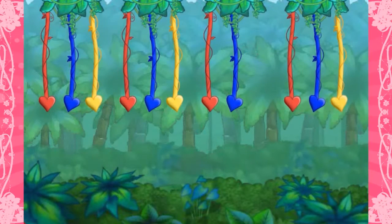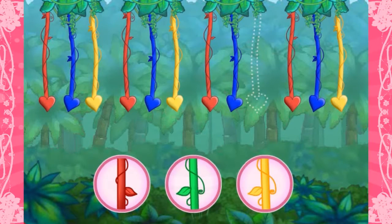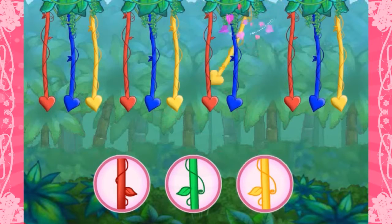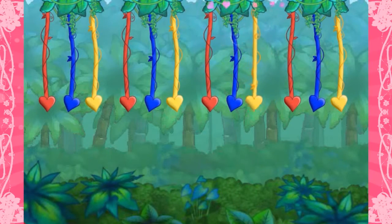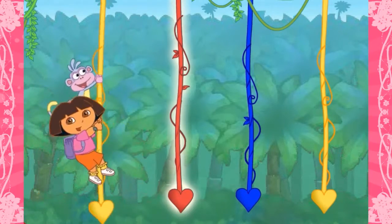That was a swinging good time! Great job! Here's the next pattern: Red! Blue! Yellow! Red! Blue! Yellow! Red! Blue! What color's missing? Click on the colored vine that's missing from the pattern! Yellow! Amarillo! A yellow vine! It's time to swing — click each vine to help us swing across!